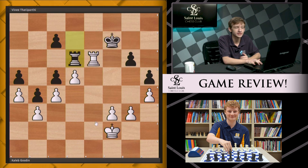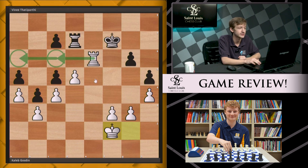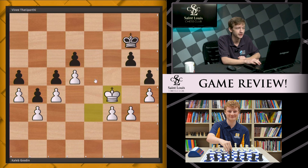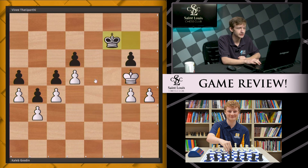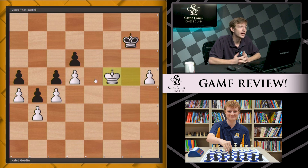Instead we saw Rf7, giving up the pawn, and the rest is history. Black has to go in for Rd6, otherwise Rc6 and Ra6 pick up all the queenside pawns. But this king and pawn endgame is dead lost, which we soon saw — and I believe black resigned here. Thank you so much for joining me for this episode of Game Review. My name is Caleb Denby and I'll see you in the next episode.